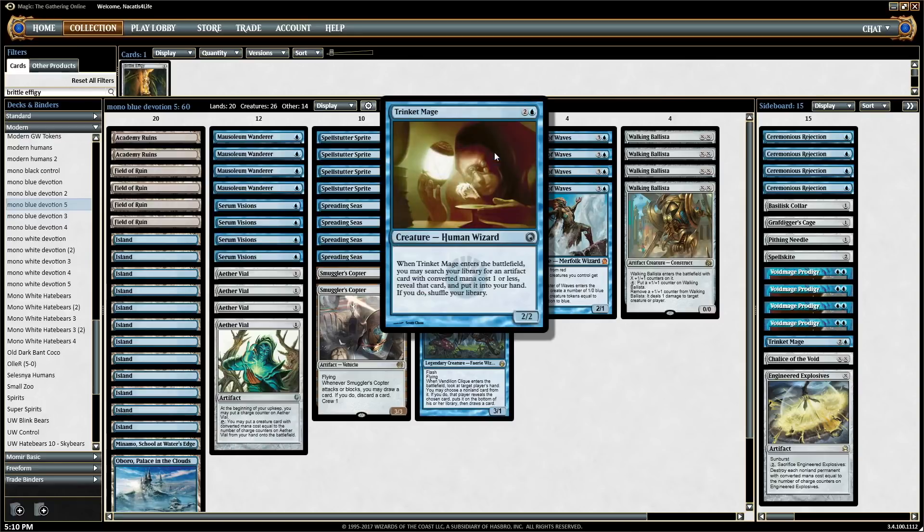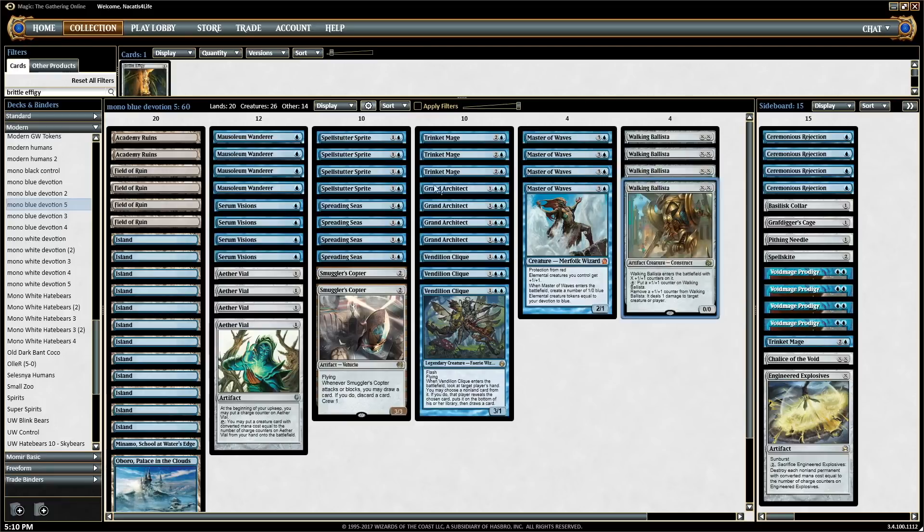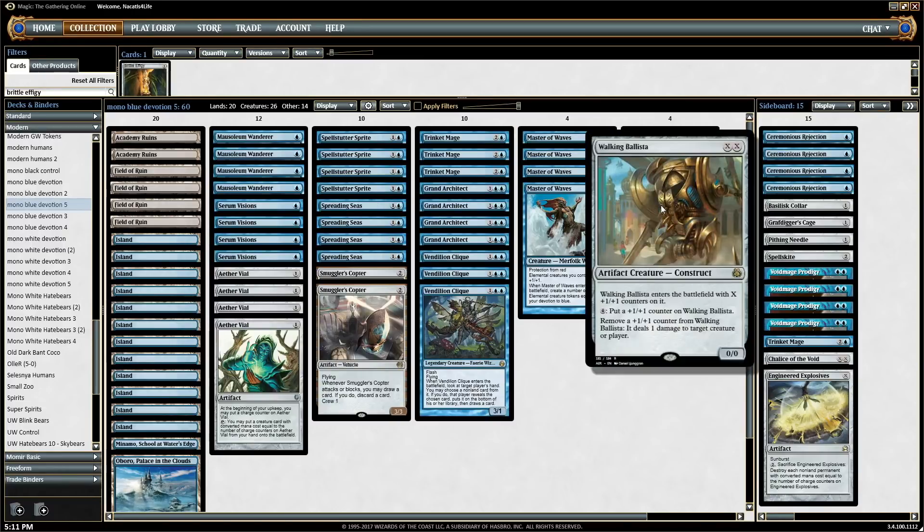Trinket Mage can find Aether Vial, but you'll almost never do that. The target you almost always get main deck is Walking Ballista. Even though you're never going to cast Ballista for one mana or less in hand, you can get it with Trinket Mage because it costs zero when it's in your library. Then you go ballistic with the Ballista by tapping all your mana and making it big. We only play 20 lands, so you might ask what's the incentive — the most you're going to cast it for is like one or two counters, right? Well, that's where Grand Architect comes into play.